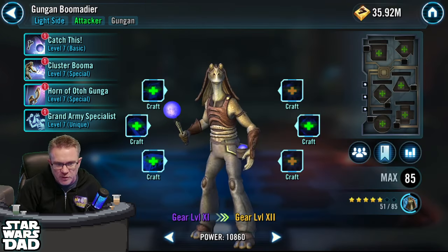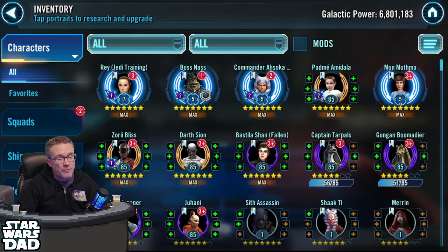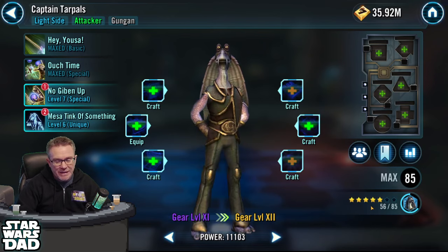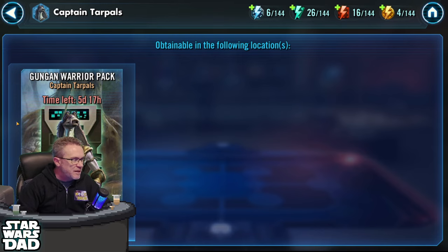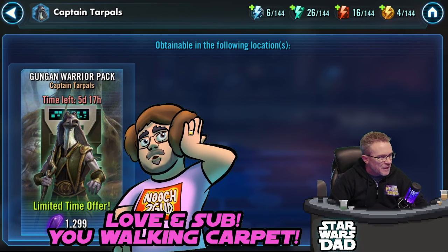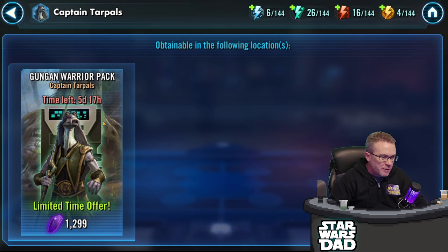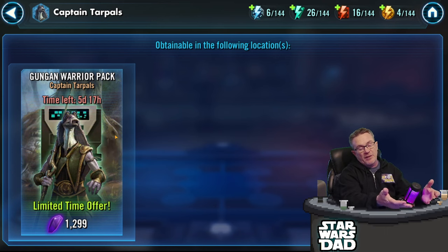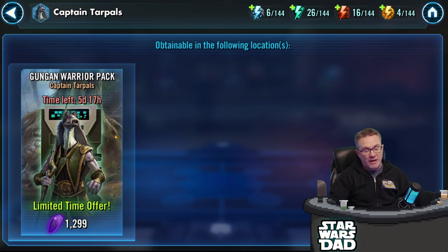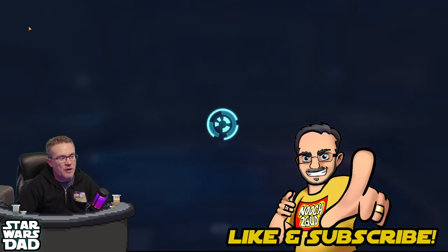That puts us at $2,965.82 — just shy of three thousand dollars over 30 weeks. Here's that Gungan Boomadeer — I've got him at 51 out of 85 shards right now. They made Boss Nass available pretty quickly in the store with crystals, but Captain Tarpals is not available yet. I'm trying to avoid buying these bundles if I can, because this is a 300-journey and if I have to buy a bunch of them to get the Phalanx when it comes out in order to get Jar Jar, I'm probably not going to have Jar Jar on day one, which is going to stink. My only other option would be to blow an entire month's worth of spending in one week, and I do not relish that idea at all.